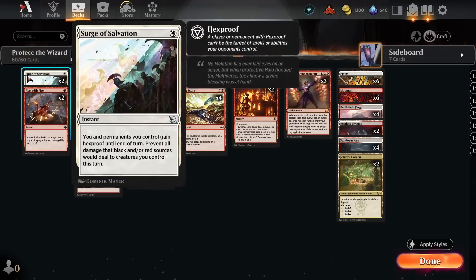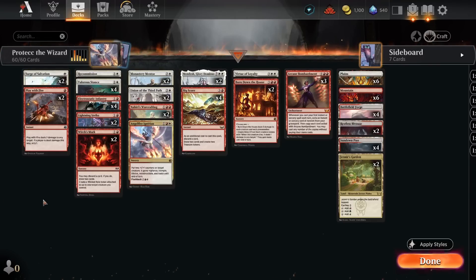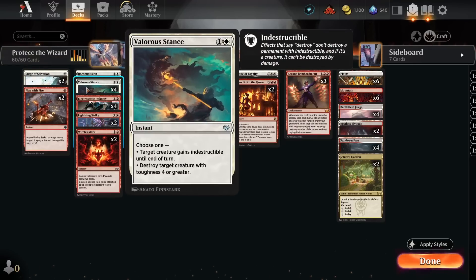We've got a few copies of Surge of Salvation, a nice cheap way to make our stuff untargetable — and as a nice added bonus, this protects Bombardment too. We've got Play with Fire, of course, and then a few copies of Lightning Strike as well. I'm running Valorous Stance over something like Destroy Evil because this protects the Electrostatic Infantry and gets rid of things like Shielded deathtouch creatures — we don't really want to see those since we're just trying to protect our infantry and attack.